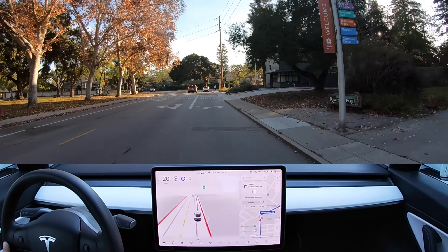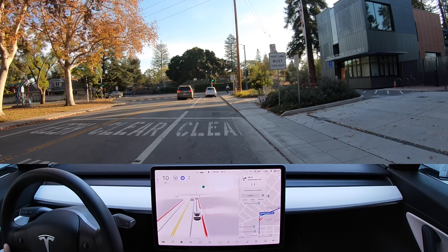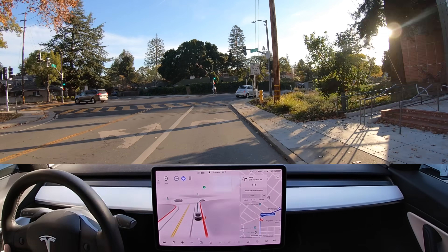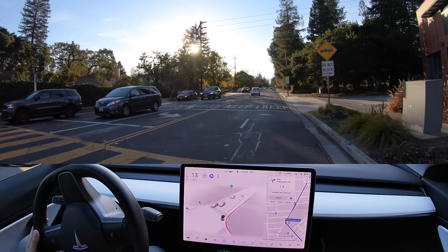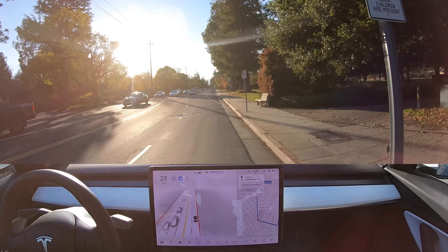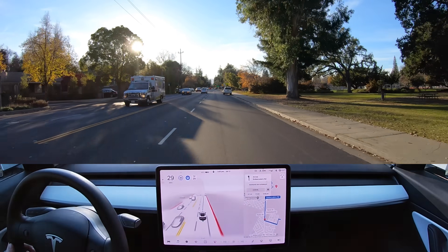Now turning right onto Embarcadero Road. It's kind of slowing as if it was going to stop to keep clear, but it's now idling through. Now that the biker is out of the roadway, it seems a lot more confident. We've got some blinding light here, but the car is doing a good job even though we are completely being blinded by the sun.